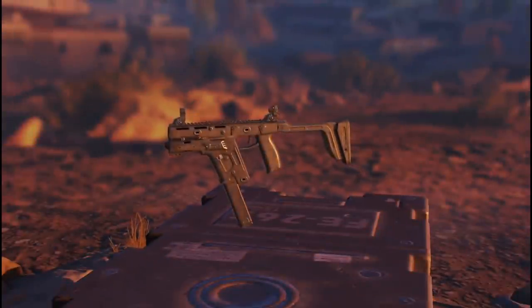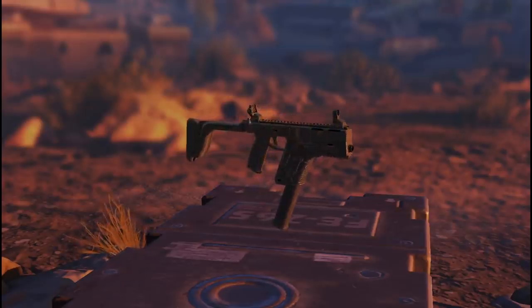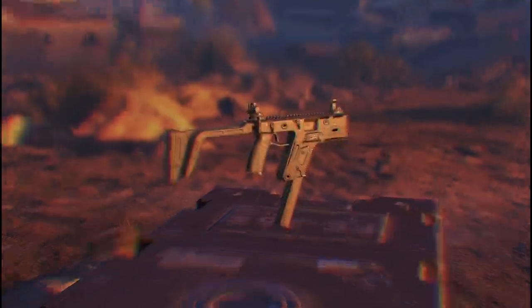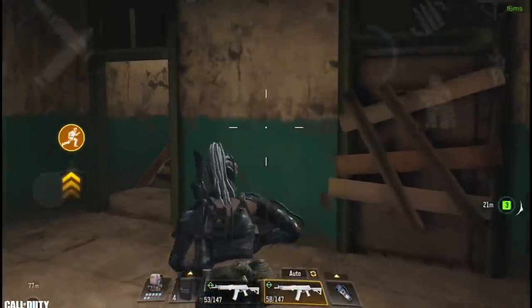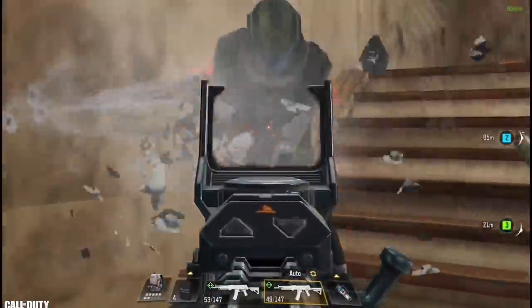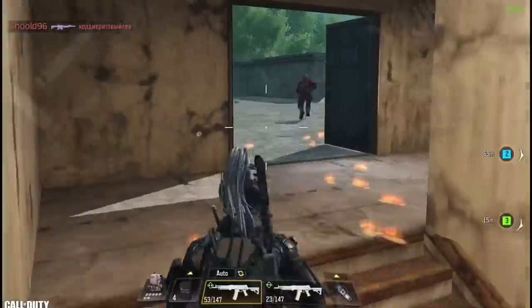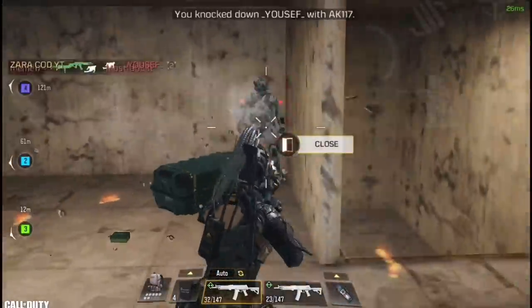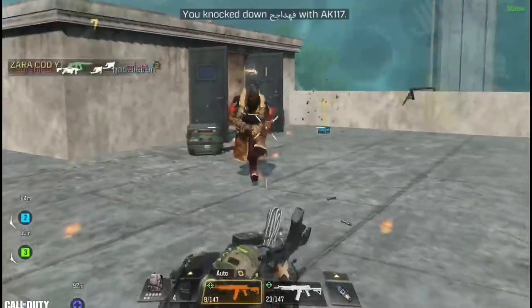In number 6 we have another SMG, the Fennec. If you watched my last video then you already know how ridiculous the killing time is with this gun. If you equip an akimbo perk it decreases the killing time by almost 50% — it kills so fast it can beat shotguns. The reason I put it in number 6 is because it's only good at very close range and it's a bit hard to control and takes skill to use.